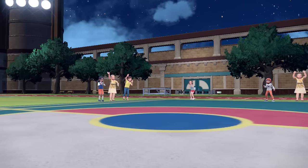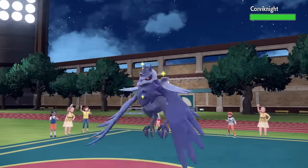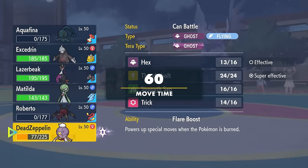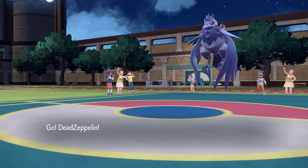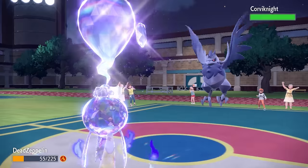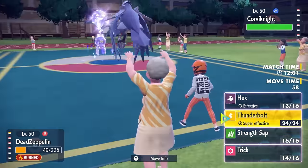The Dragapult is still a very large threat. However, the one answer that I do want to try to conserve in the back is gonna be my Choice Scarf Gardevoir. They decide now to go into the Corviknight — being killed by U-Turn is great because I can see what they go into. I'm gonna go back into the Drifblim here, and I feel like this Corviknight probably wants to go for a Defog and get rid of those Sticky Webs.